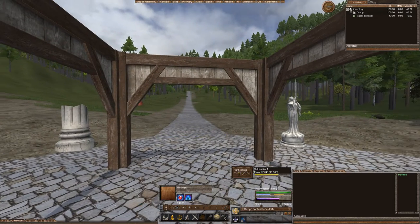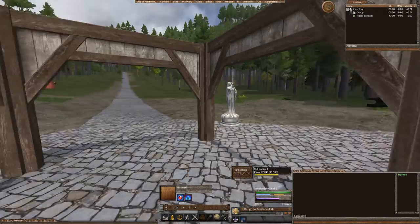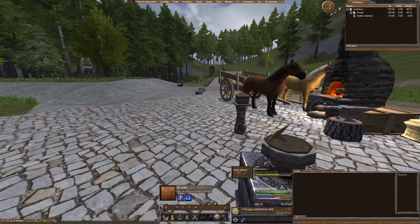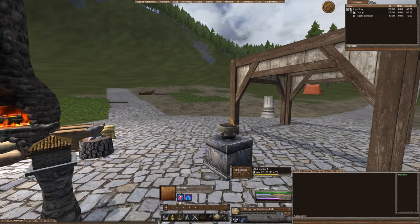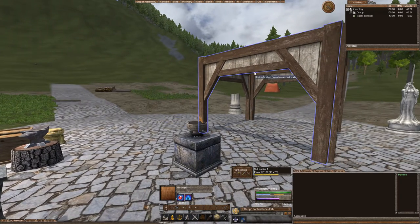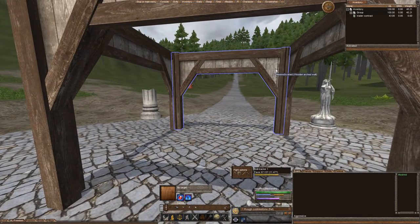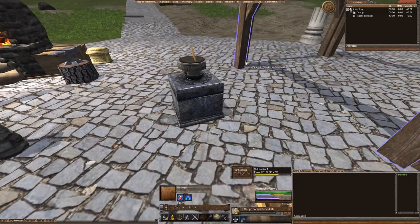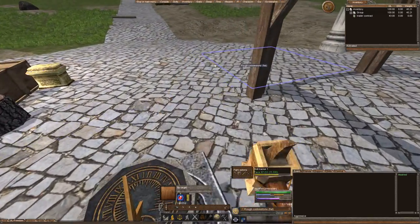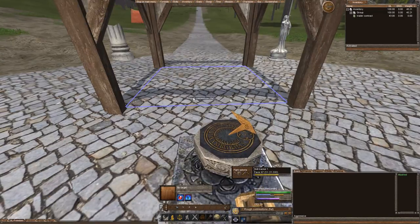Let's go ahead and get started on how to actually place a Trader in our village. You can place a Trader outside the village as well, but in this case I'm going to place one inside my deed. In order to do that, it has to be within a structure — it can't be within a merchant stall, it has to actually be within a structure. So I created this small little shed here.